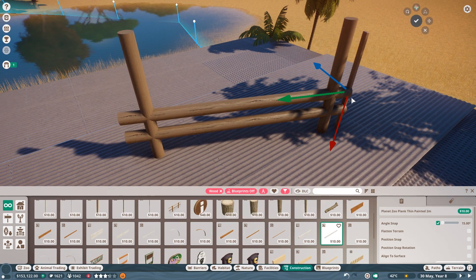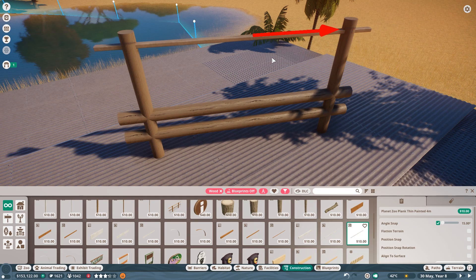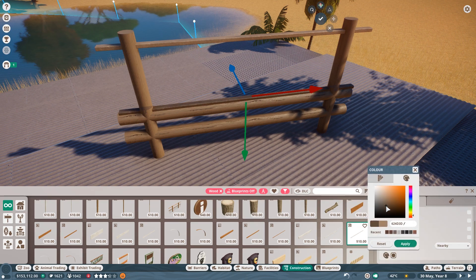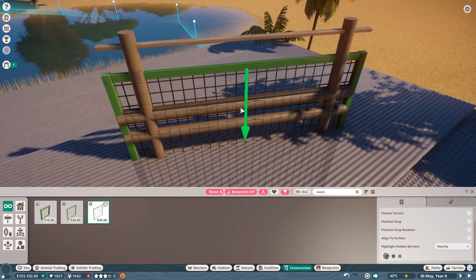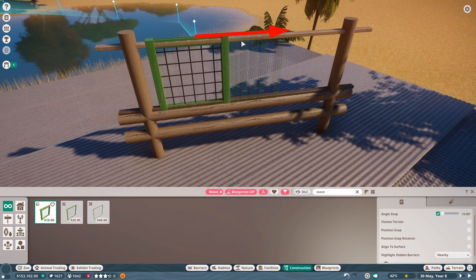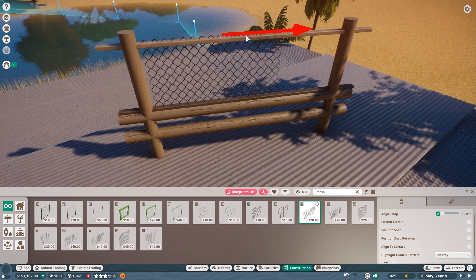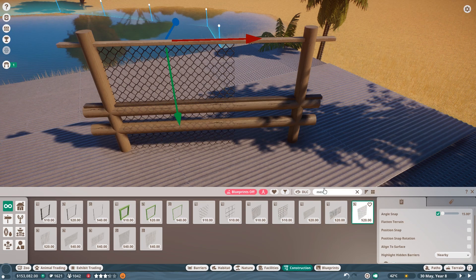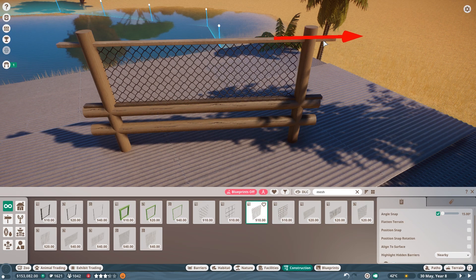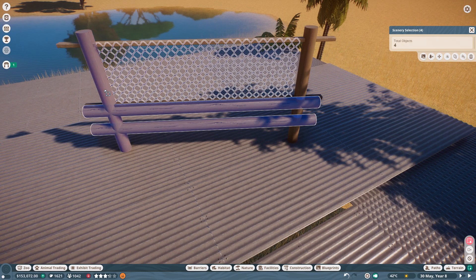That's a two meter one - I want the four meter one. I'm going to bring this to the top and bring another one in here which is going to be a bit darker. Now we're going to type in mesh - look at that, because of the wooden frame. I think a normal mesh piece would look better. I like the versatility that Frontier gave us with the mesh pieces - this is really some good stuff. We can't wait, we have to put this all in a building first - I just forgot.